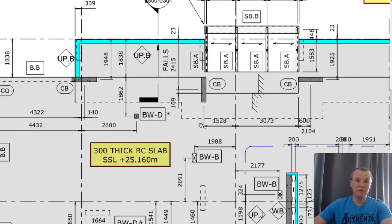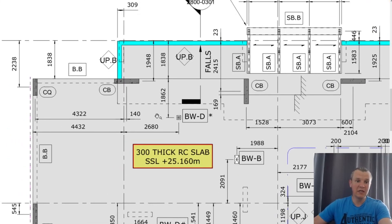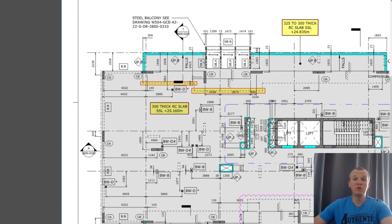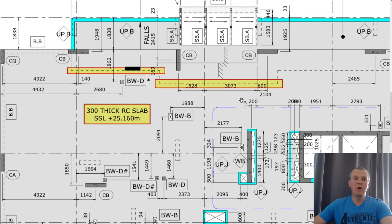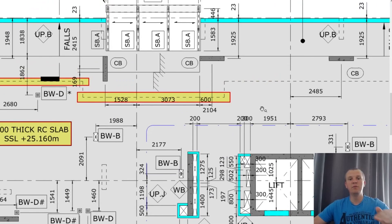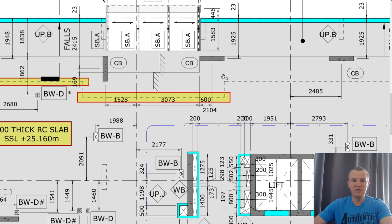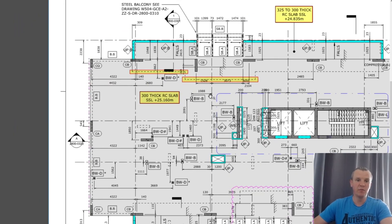So you can see that dashed line going all the way — that shows the step in the soffit. Before the guys start doing the decking, they'll roughly mark somewhere that the step is going to be on top so they know where the step is. Then later when you jump on top, you mark the actual step, and then they put the ply and make the step in the soffit ready for the fixers, and then later for the pour — adjusted to match the drawing.